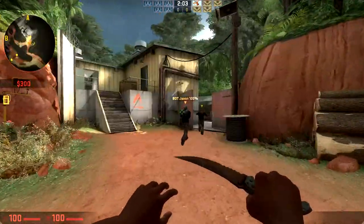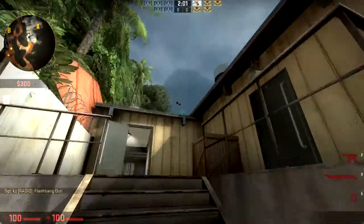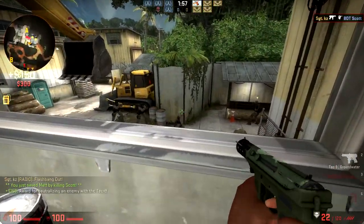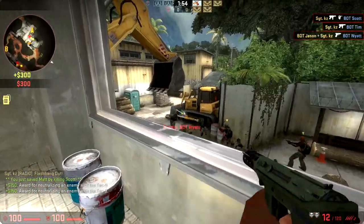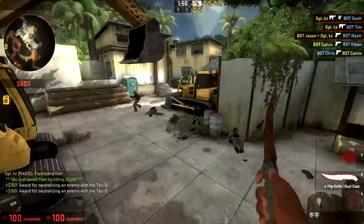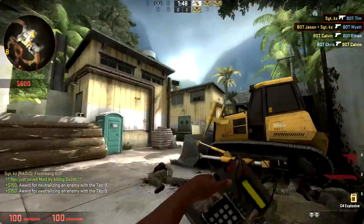We've got two rounds A, two rounds B, then we'll play one round CT-A, one round CT-B. First of all, this A site — the aesthetics of the map. I love the way this map looks. Really nice.